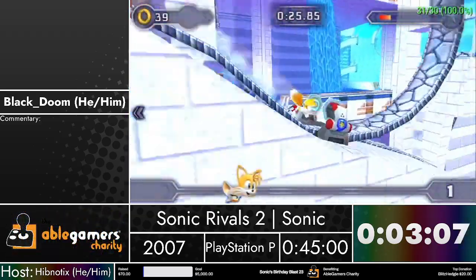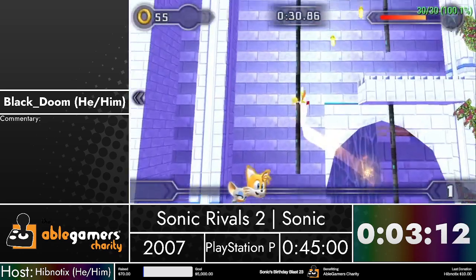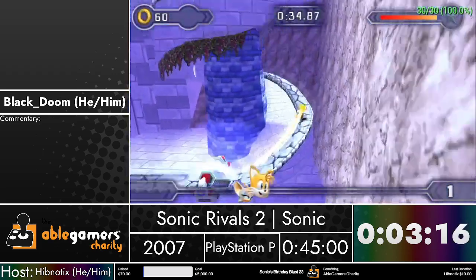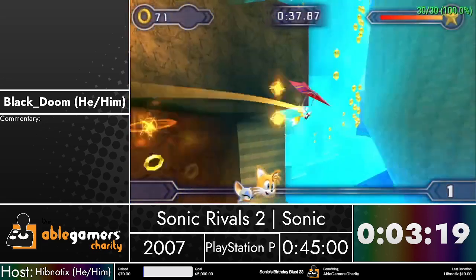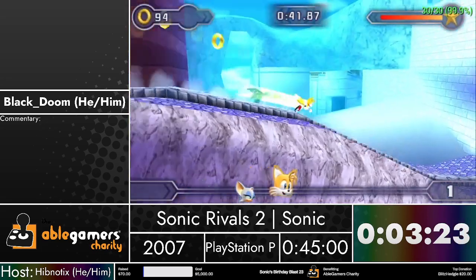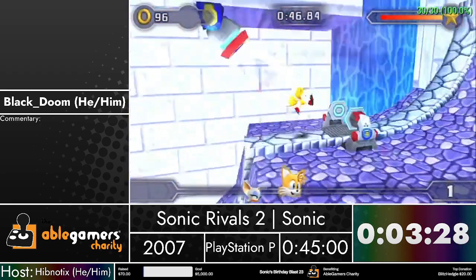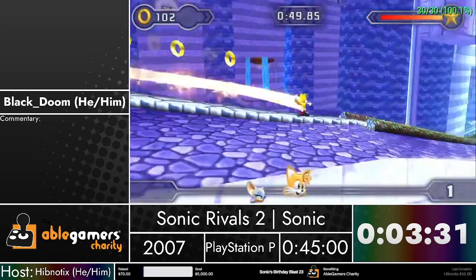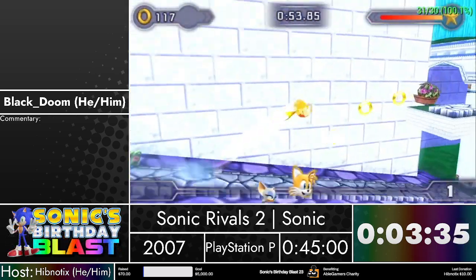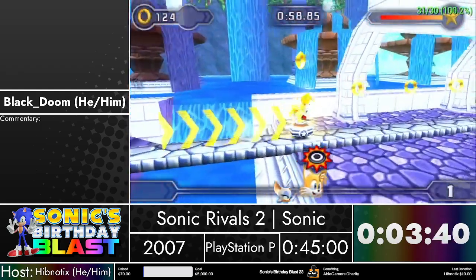One thing I should talk about is the main speedrunning tech of this game. You probably noticed that I spam kick a lot - you can see Tails is kicking constantly. This is the main speedrunning tech of this game. Whenever you hit a boost pad, you want to spam kick because kicking preserves whatever speed you have at that moment. So it's very beneficial to spam it after you gain speed, mainly after a boost pad or a spin dash.